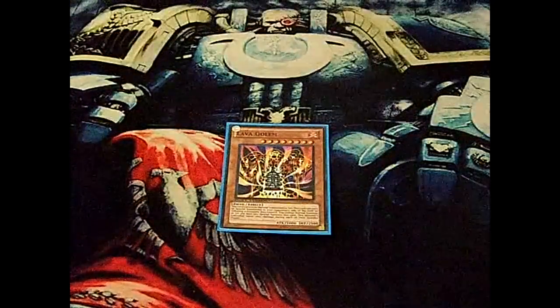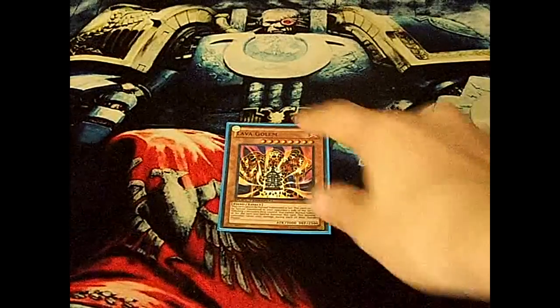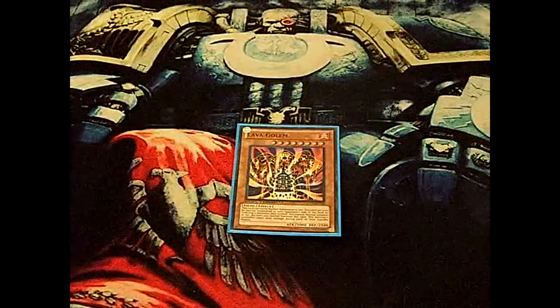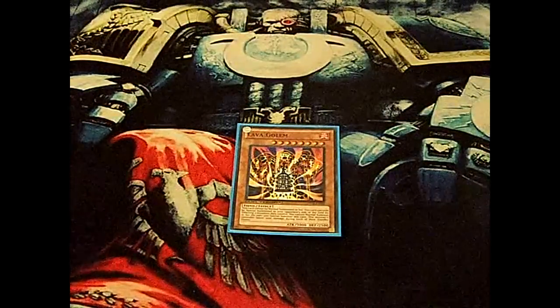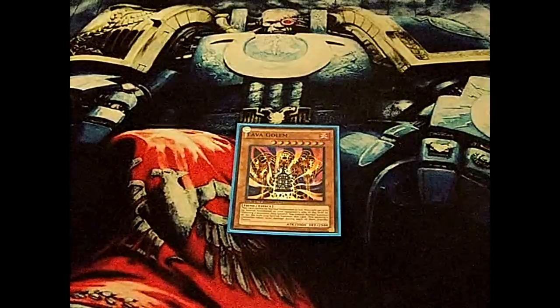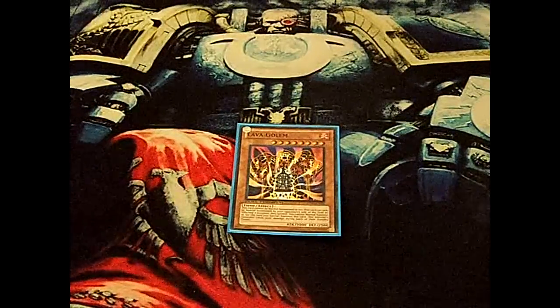The main reason I see this as a good side deck card is: say your opponent is playing 6 Samurais and they get out Shein and Naturia Beast — you draw the Lava Golem and you just tribute two of their monsters for Lava Golem, and that solves your problems.